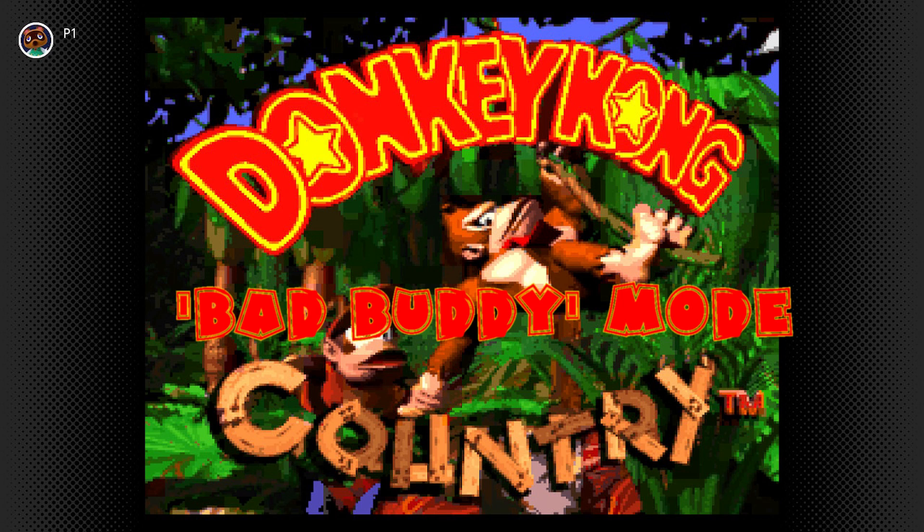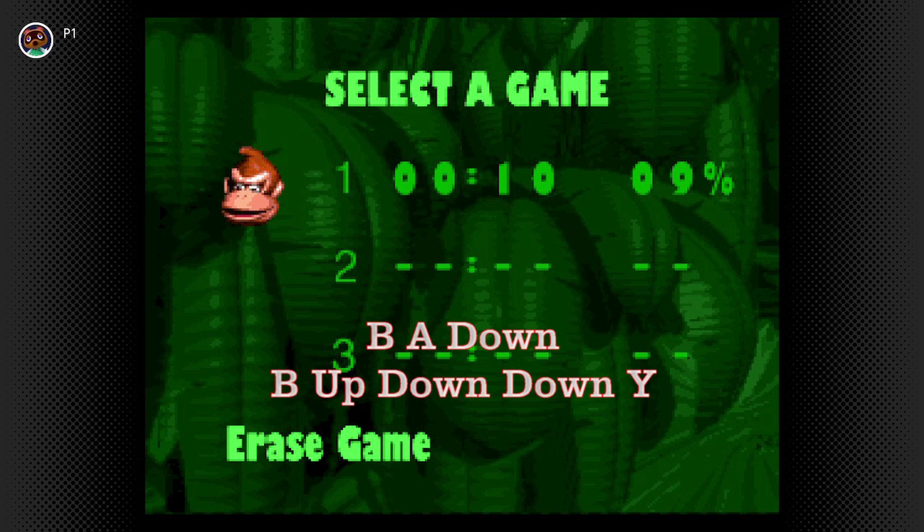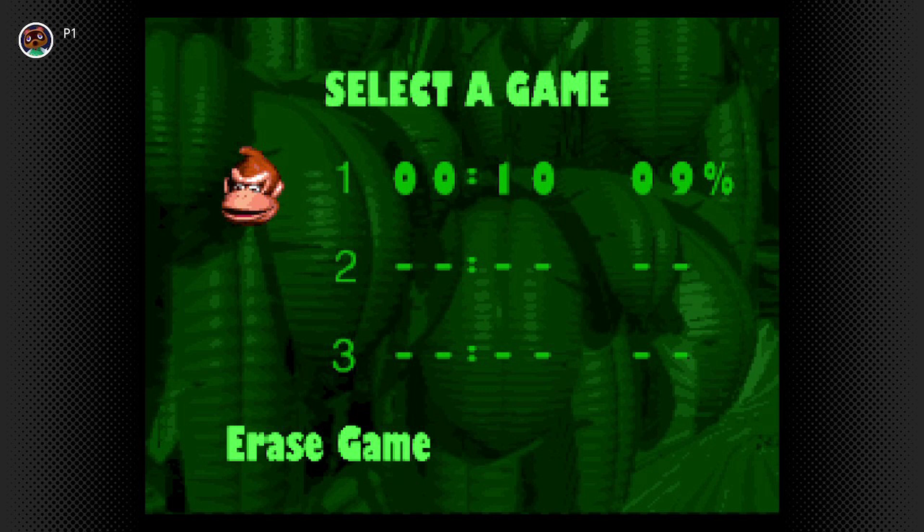This next cheat is just for a bit of fun. On the file select screen, highlight Erase Game and press B, A, Down, B, Up, Down, Down, Y. You and your friends can now switch over at any time in co-op mode.